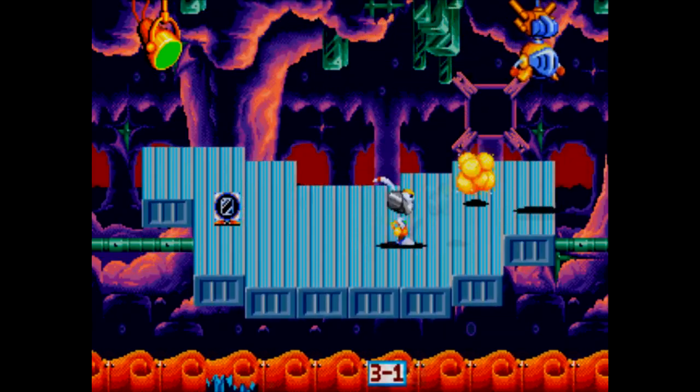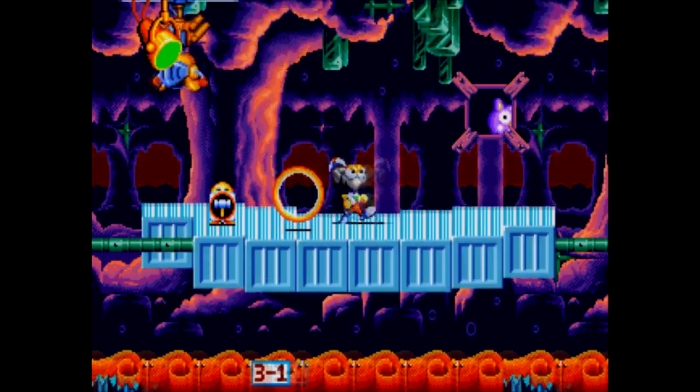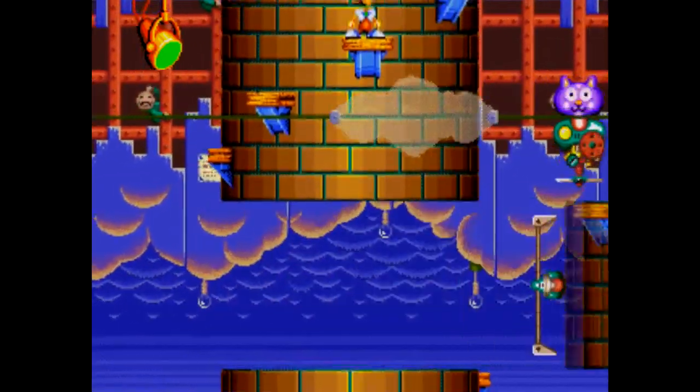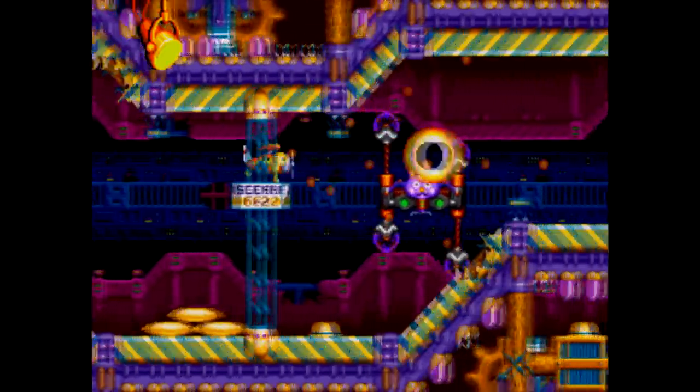One big standout of this game is the level design. Take this level with the tilting platforms — this is something straight out of Yoshi's Island, only over two years before that game. It's pretty crazy. There's also a rotating tower that's like something out of Sky Blazer, again, before Sky Blazer was even a thing.